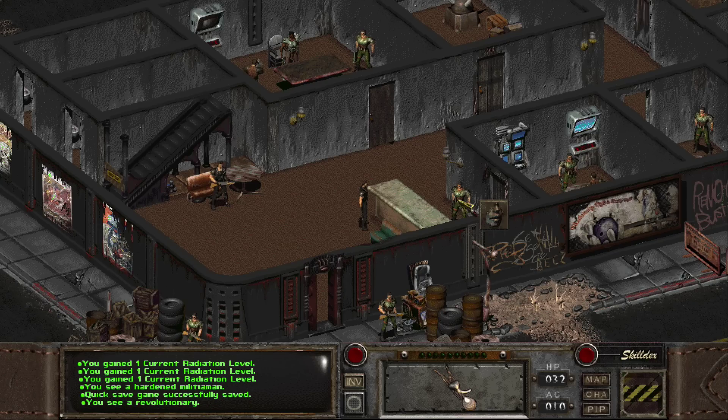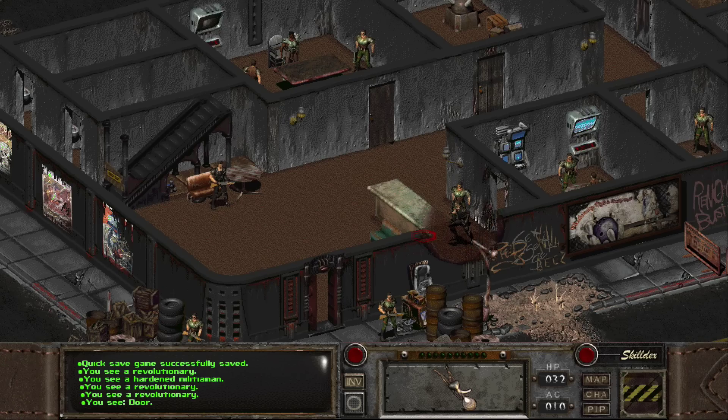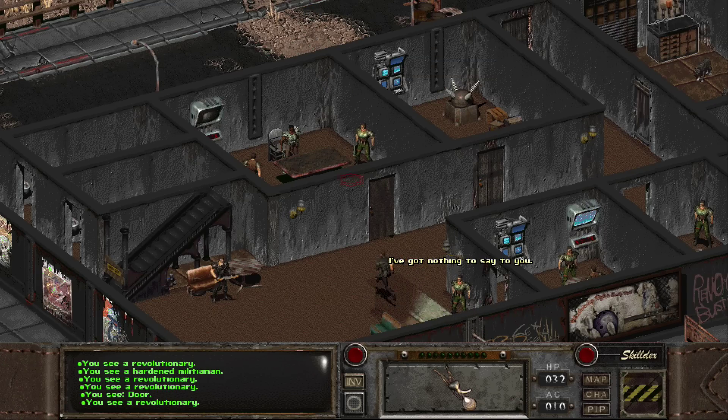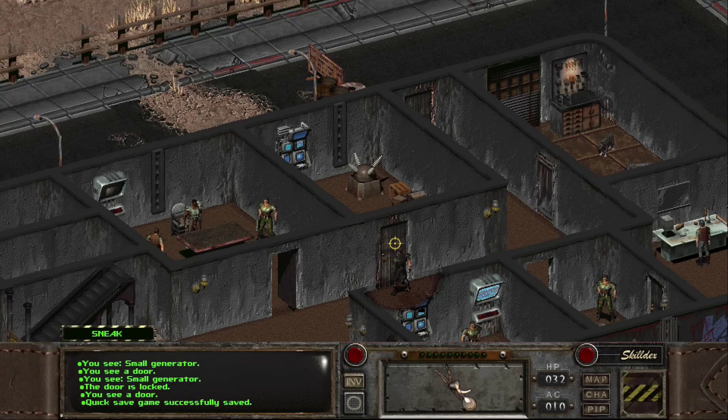Excuse me sir — a revolutionary. That is a hardened militiaman. And there are more revolutionaries in here. Hello — what kind of revolution are they cooking? "I've got nothing to say to you." We got a little bit of a small generator back there. That looks locked — okay, I should be able to open it.